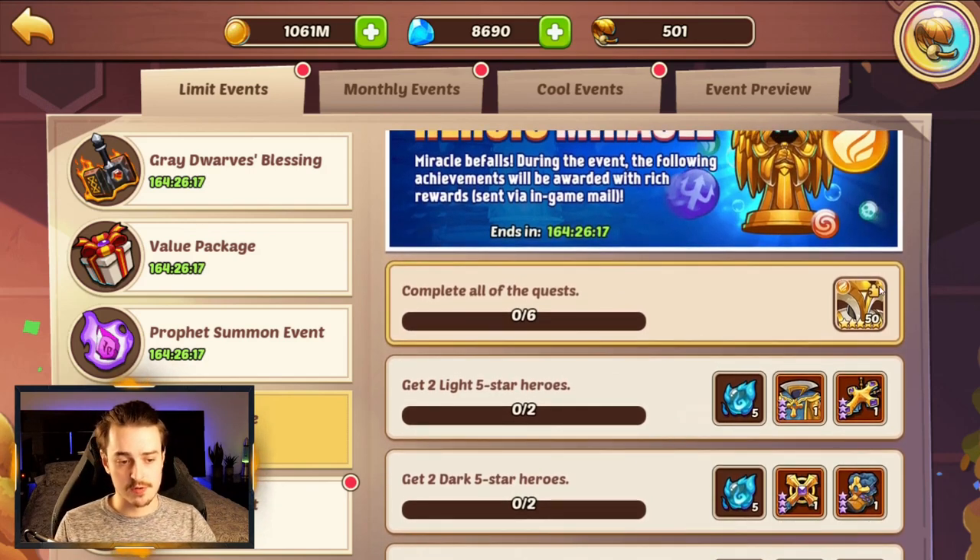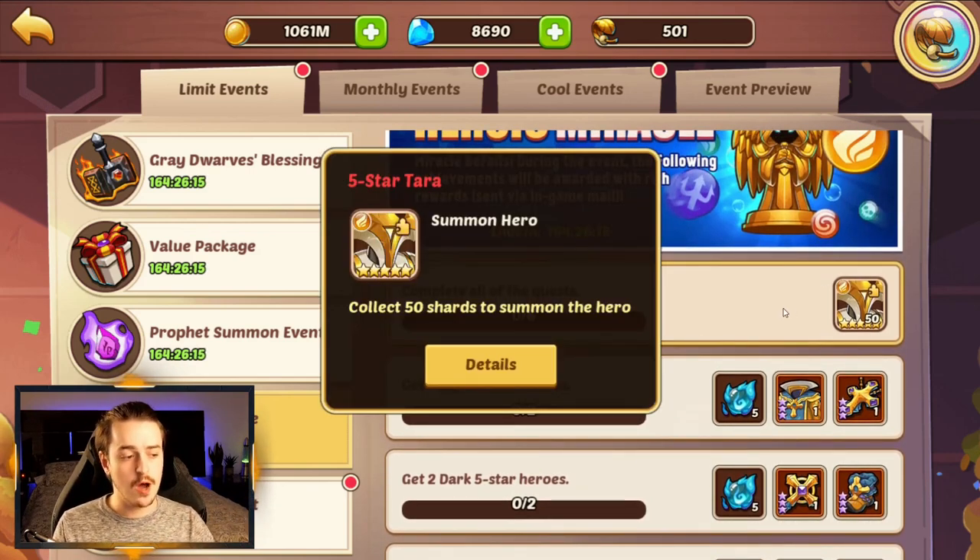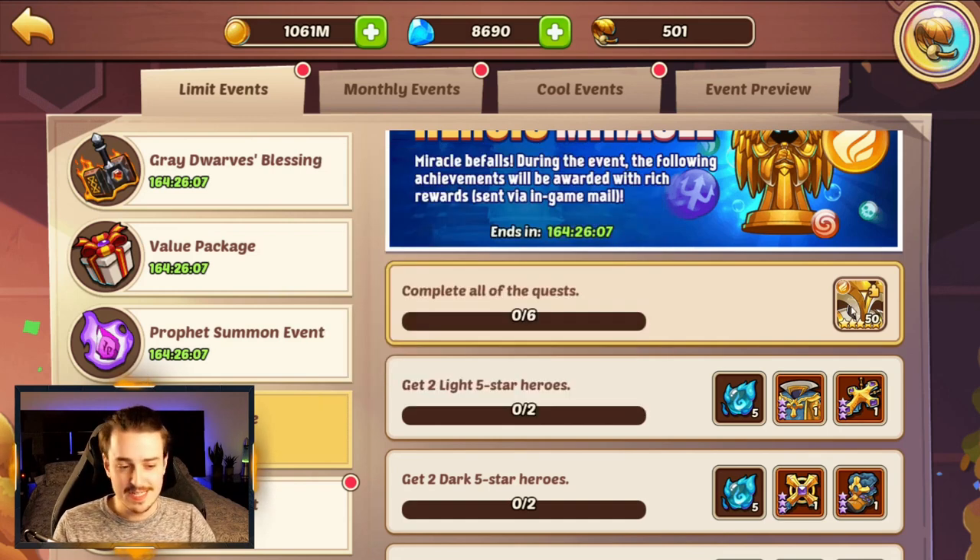If you manage to complete Heroic Miracle, you get yourself a Tara copy — an okay Light Hero, certainly not the best, but I know some people have managed to do solo seal and clears with Tara. Obviously it requires imprints and a good artifact, but that's worth bearing in mind. Is it worth building Tara? Well, it's probably not worth building that many Light Heroes, to be honest. Light is certainly the weaker faction out of Light and Dark, and probably one of the weaker factions in the game — Tara isn't as exciting as something like an Amun-Ra or a Kari.